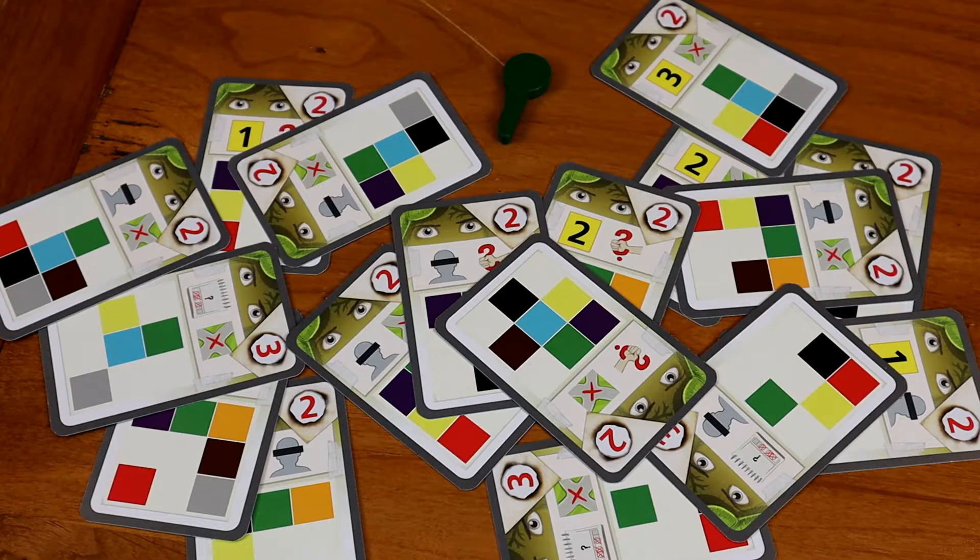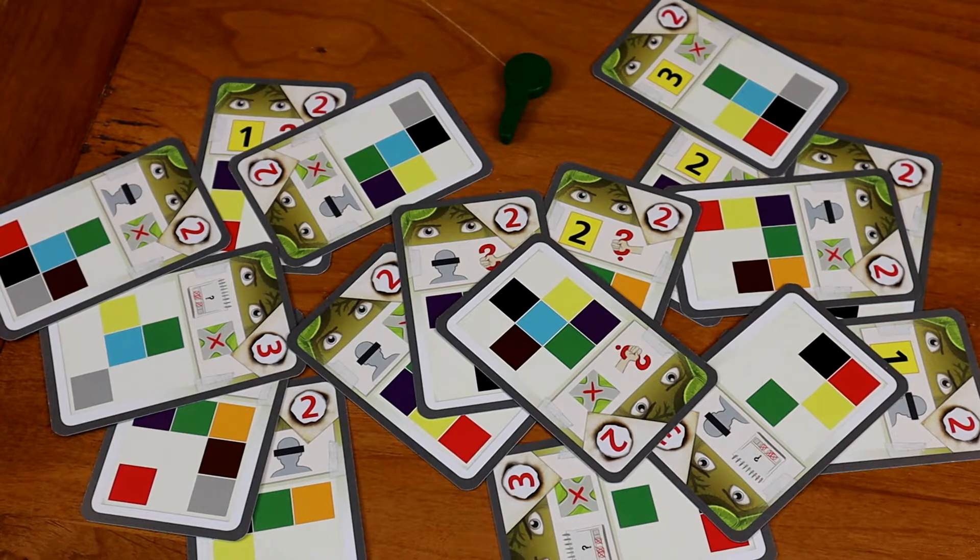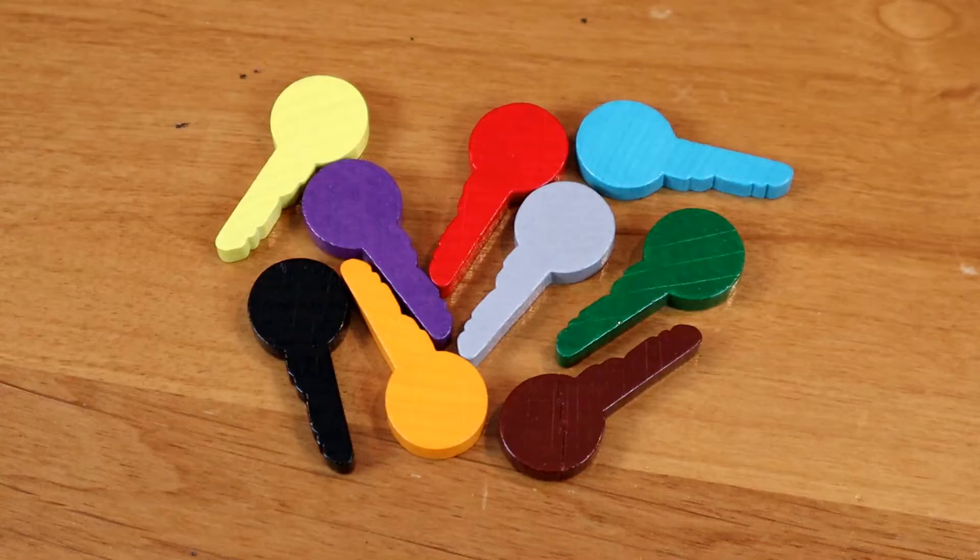What clues do you actually get in the game? All these different clue cards are just put face down in the center of the board — there are just tons and tons of these clues — and the clues that you're going to draw for the game are dependent on the color of the key that you pick.